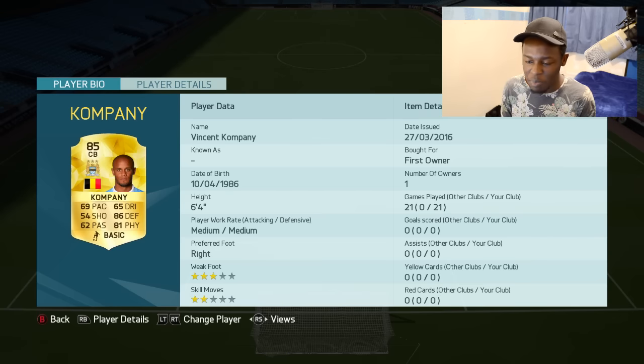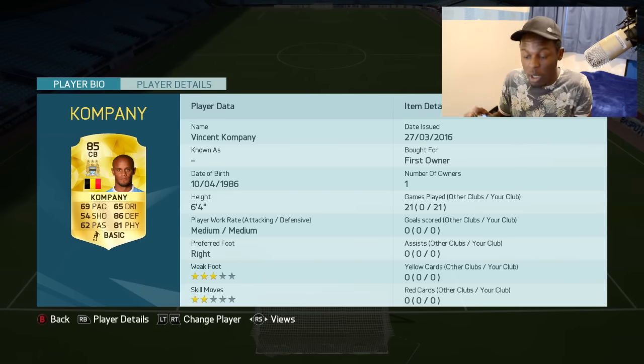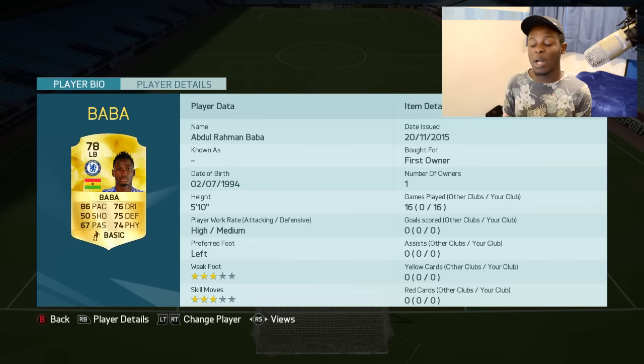First centre back is Vincent Kompany — he's 69 pace, not the best I know, but he's got 86 defending and 81 physical, and he's 6'4 as well, which is pretty much what you need in a centre back. Next to him is Zouma, who's been injury-prone this past season, but in-game he's a good player — 73 pace, decent work rates, and he's 6'3 as well, so he's another good choice. Left back is Barra, not the strongest in the BPL but fairly pacey — he can get the ball off people, and he's actually played quite well for me.